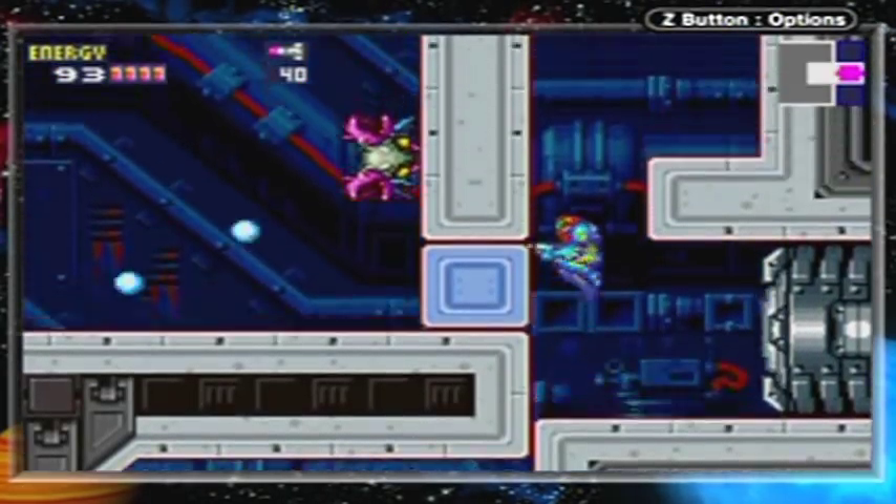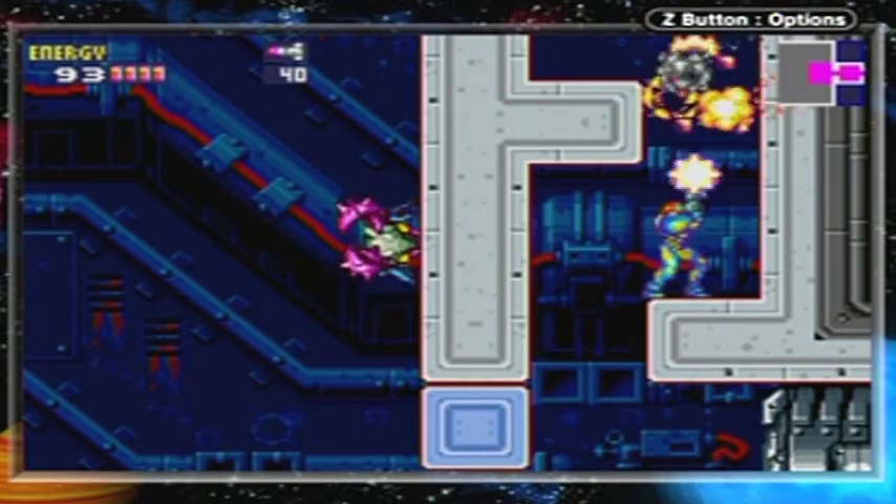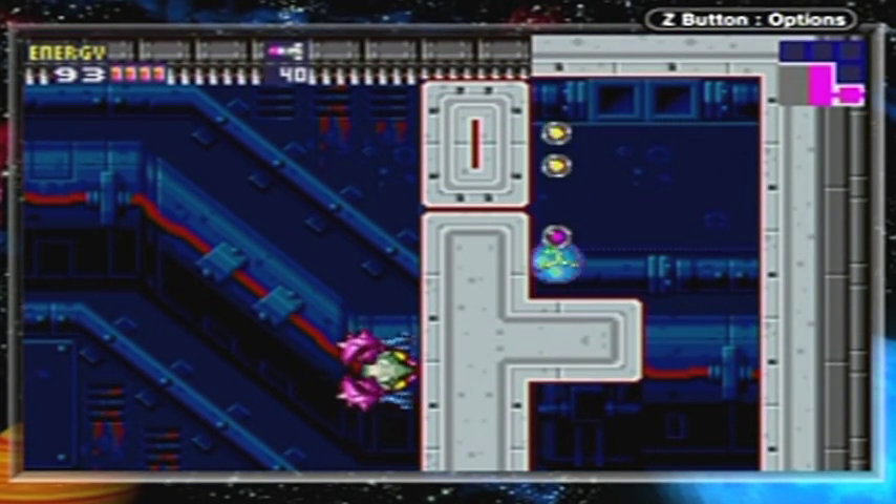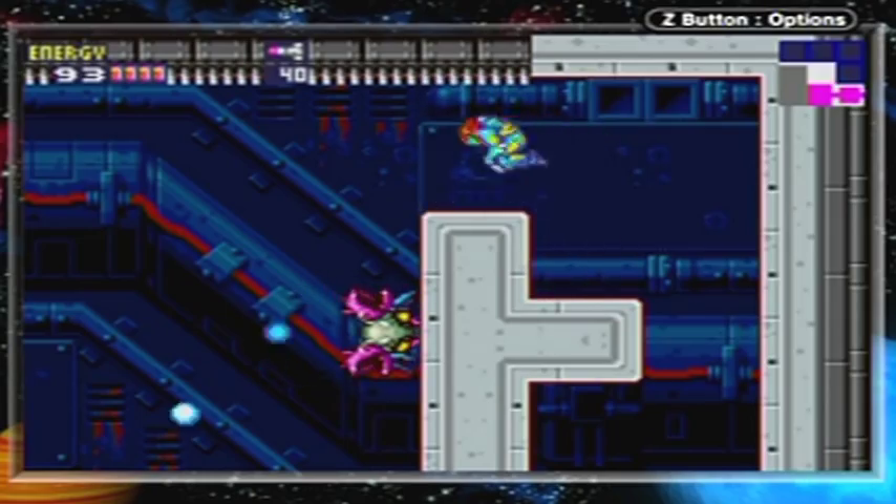Nothing to kill here — oh wait, stuff to kill here. Crab meat is back, and there's scissors again. Do I have to bomb this? Yes I do.